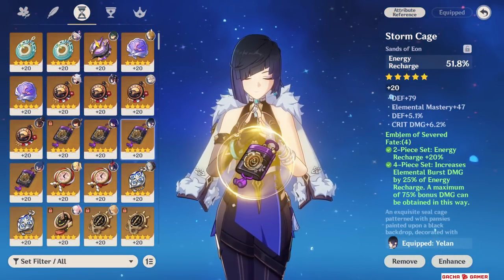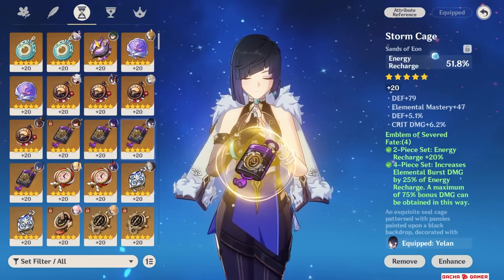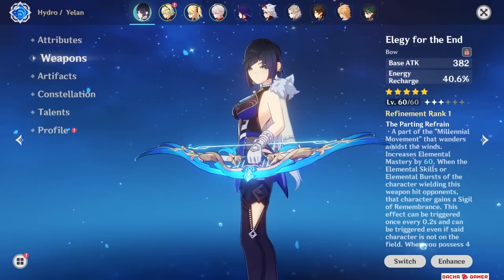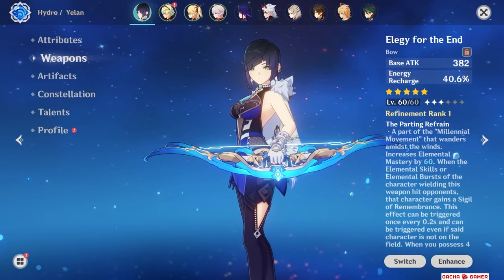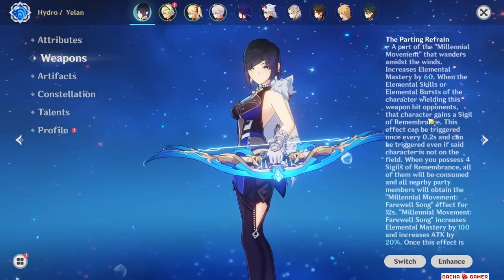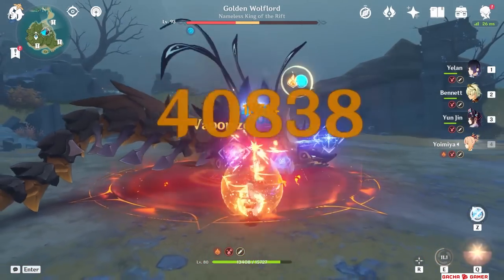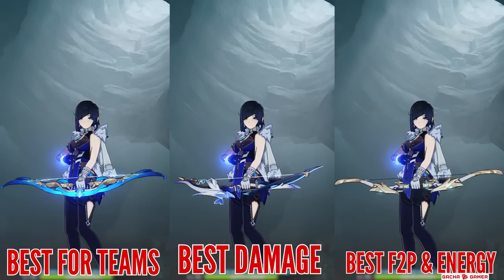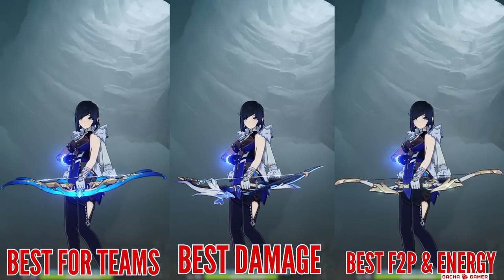However, the key difference is that it's almost unavoidable you'll need to use an Energy Recharge sands if you equip Aqua Simulacra — or for that matter, any bow without energy recharge will require this solution. The next bow that's really powerful is Elegy for the End. It offers a good amount of energy recharge from its substat, and the passive itself is really amazing in a lot of team comps, especially if you consider running her with Hu Tao, Yoimiya or basically any other team that wants more damage. So the main 3 bows are: Elegy for boosting teams, Aqua Simulacra for amazing personal damage, and Favonius as a free-to-play solution.